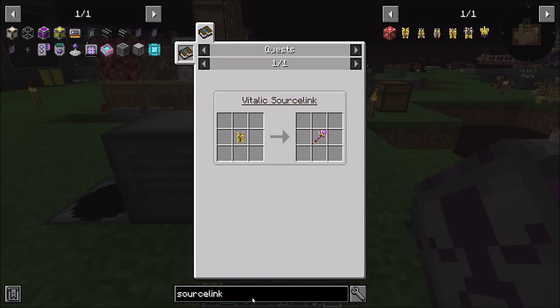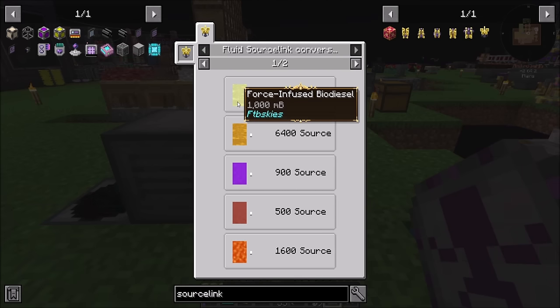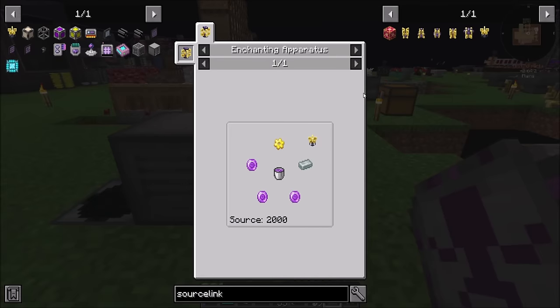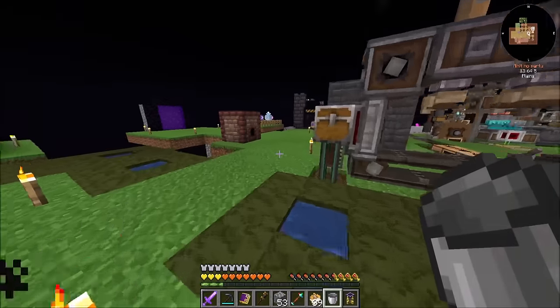It's not in Ars — it's in Starbuckle Mania. The fluid source link produces source from fluids. Force-infused biodiesel, which we pretty much have a ton of, would be a cool way to go. Or just regular biodiesel — it doesn't have to be force-infused. Regular biodiesel produces enough source. So let's make one of these. A fluid source link is a force gear, an iron bar ingot, three source gems, and a liquefied source bucket. Let's try it out and see if we can get creative mode flight.